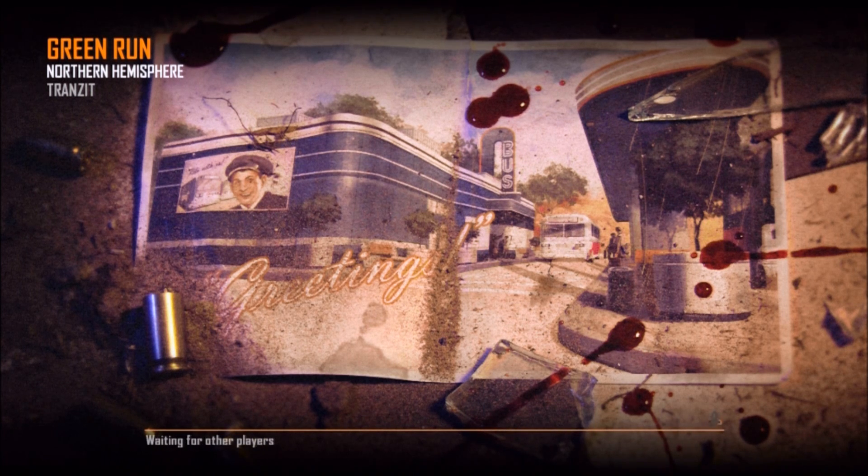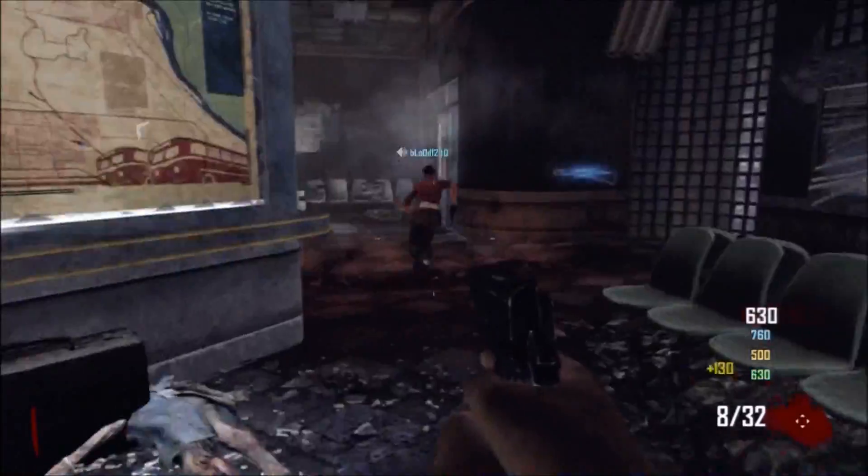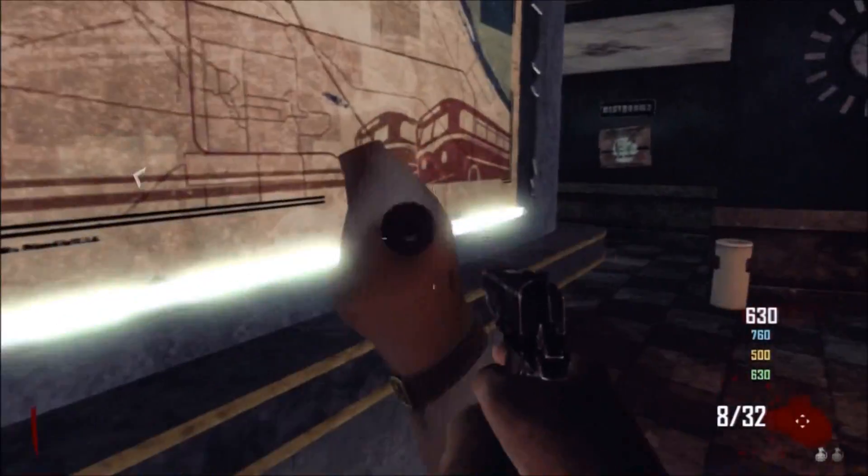What we're going to show you guys in this first video for Black Ops 2 Zombies is something you can do in the very first room, right when you start the game. I'm going to show you guys how to build the portable power generator.